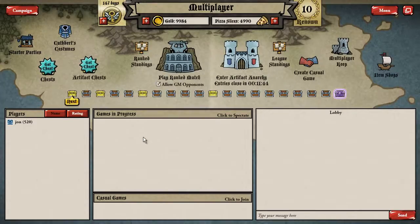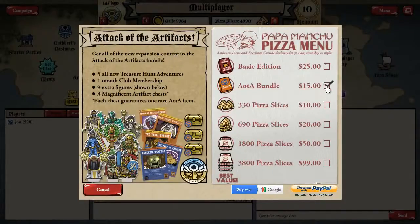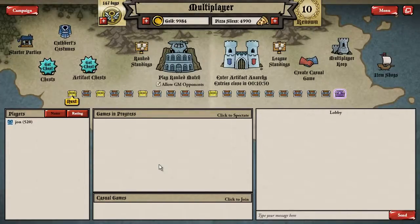That's a brief overview of Attack of the Artifacts. All of the new content — the new chests and new figures — are available for purchase within the game using pizza. We've also put together a bundle similar to the basic edition, which includes all the adventures (one adventure is free, the other five cost pizza or you can get them in the bundle), a month of club membership which gives you extra items when opening chests, all nine of the new Aztec-themed figures, and three Magnificent Artifact Chests guaranteed to contain a rare item from the expansion set. The bundle will be available for $15 at launch.